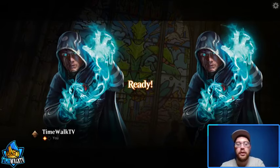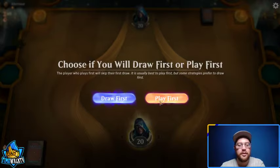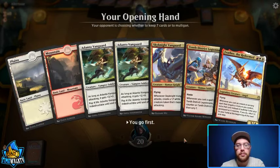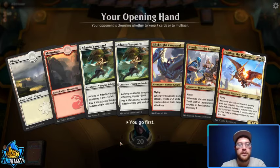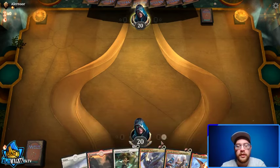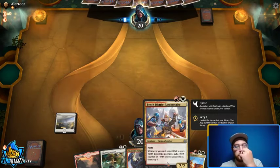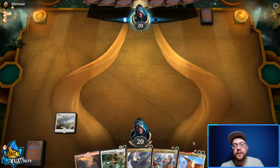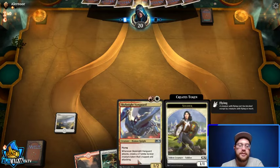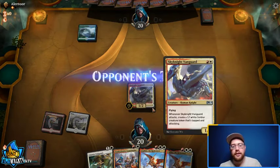We are on the play for game three — we won't be on the draw like last time. We'll mulligan and keep this hand with both our colors. I'm going to play Sky Knight Vanguard second — I want to start making tokens, then play District Legionnaire. That might be a little greedy. They really don't have any creatures until turn three plus, but let's just play our Sky Knight Vanguard and see what happens.